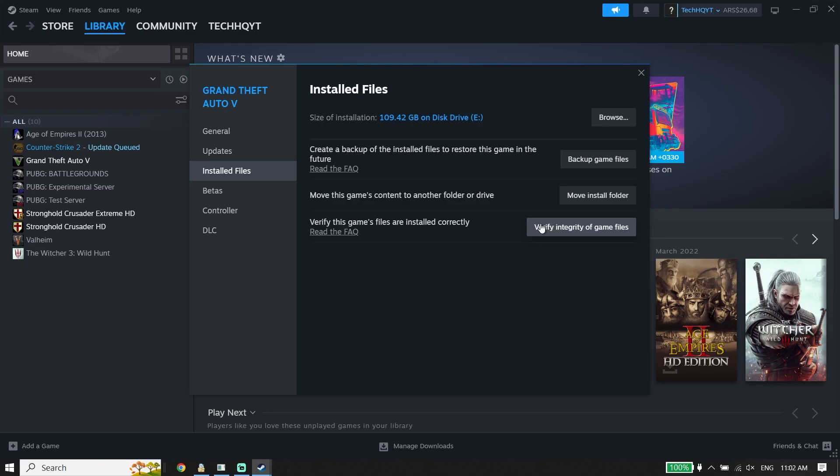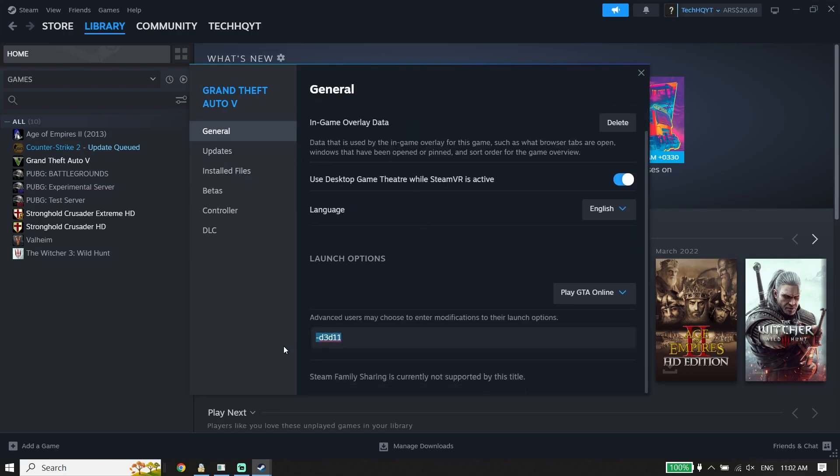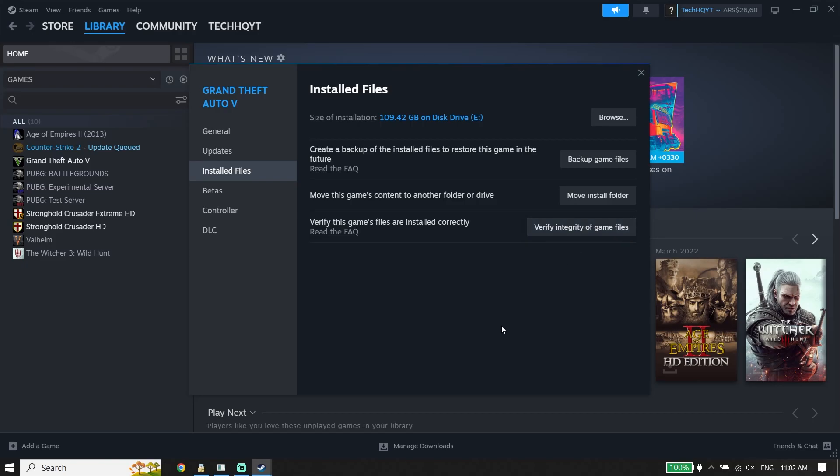You can also use DirectX 11 to fix this issue. Click on General, then in the Launch Options field type -D3D11. Using DirectX 11 or verifying files should fix FC24 not launching or not opening, and you can do the same thing on Origin.